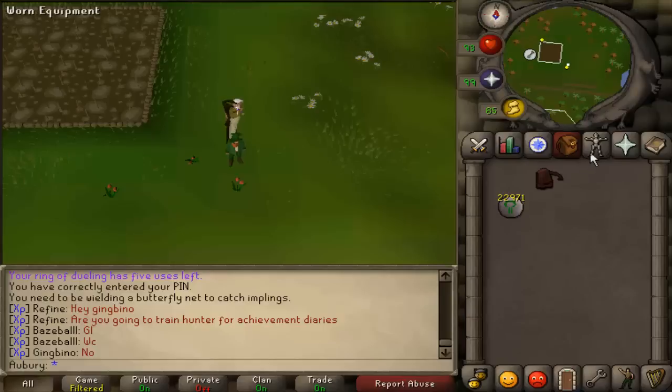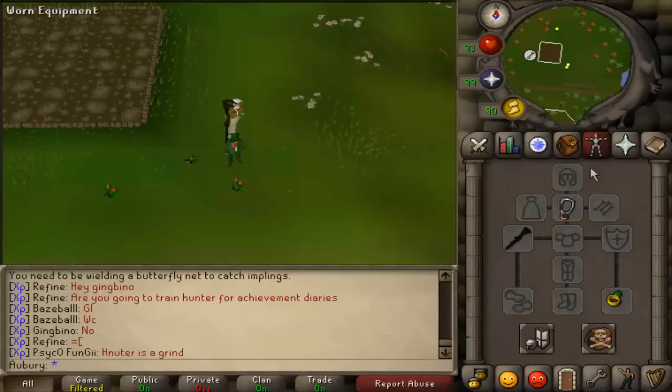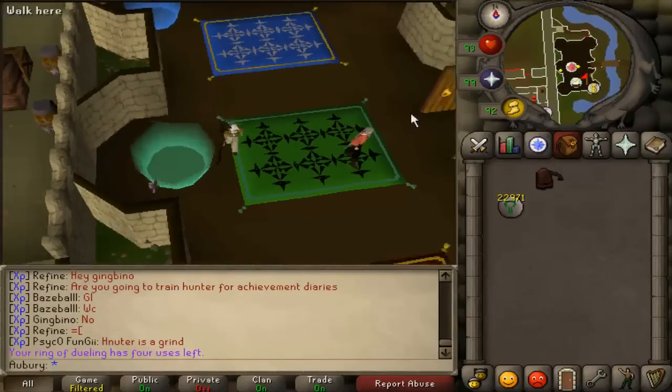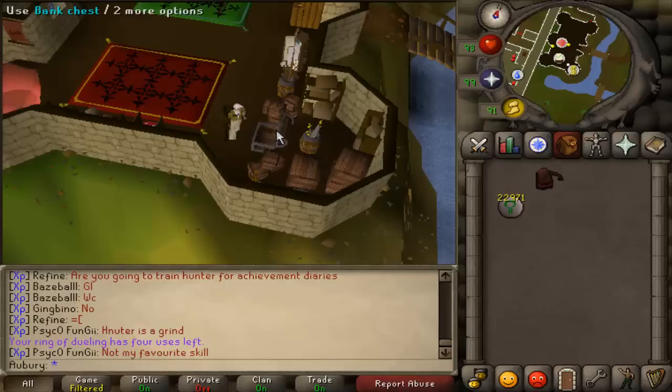You want a white berry bush planted on Etceteria, a cadantine herb planted on the Trollheim patch, and a belladonna planted in the only belladonna patch which is in Draynor Manor. One of the Lumbridge tasks is to harvest belladonna, one of the Fremennik tasks is to create a super defense potion from scratch in the area — harvesting cadantine and white berry — and one of the Varrock tasks is to collect yew roots.